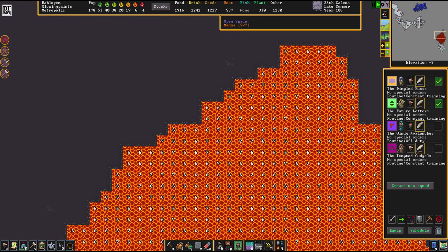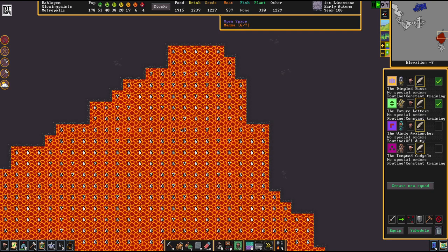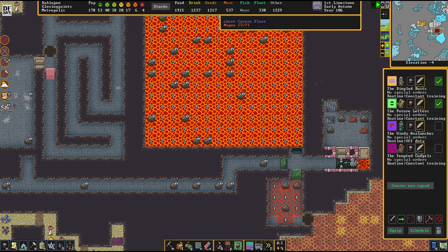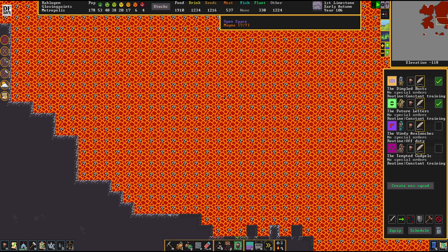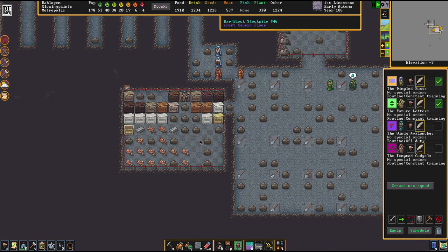If you built a floor above this and built a house over it, that would be perfectly possible. But that would have a direct connection to the magma seas below, and stuff can swim up to you. You don't want a fire snake swimming in your workshop - you just don't.